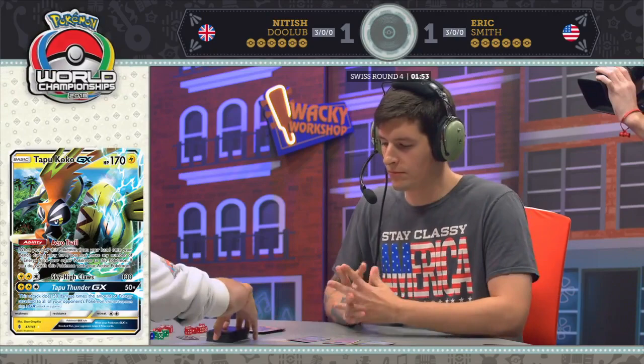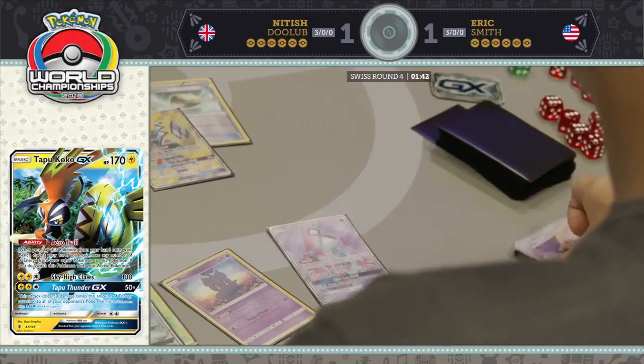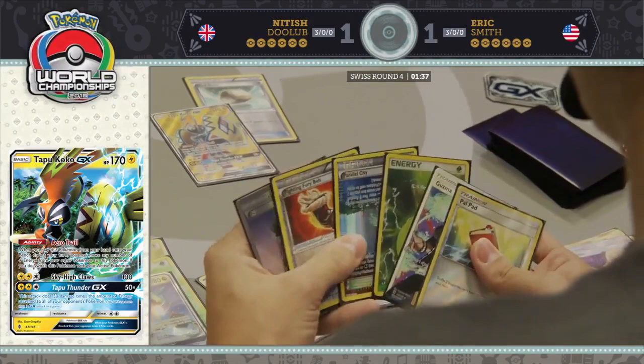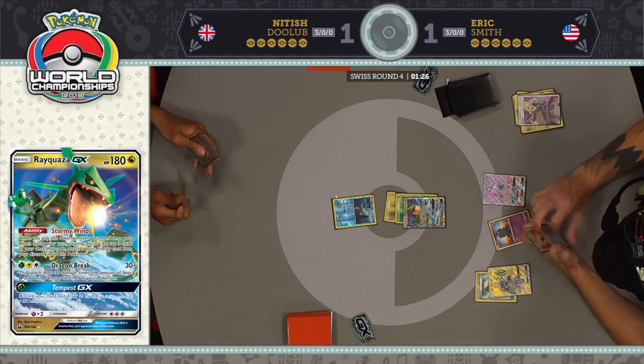Having Marshadow in your deck gives you that kind of option where even though you've played a supporter, you can have another shot to draw cards. If you're Eric right now, send out the Rayquaza and pass. Don't want to get that Float Stone Field Blowered. Remember, only about a minute and change left in the clock — every second counts. He's considering playing the Fighting Fury Belt, but there's just no real reason yet. Just pass your turn.